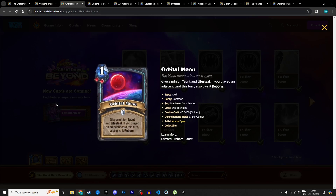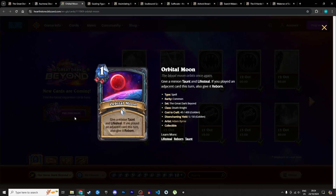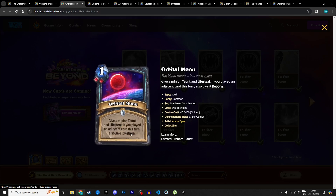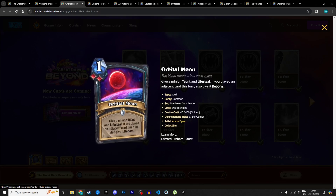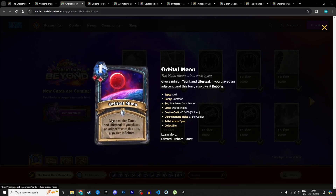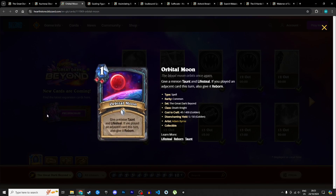Next we have a 1 mana spell for Death Knight with 2 blood rune requirements: Orbital Moon. Give a minion taunt, lifesteal, and if you played an adjacent card this turn, also give it reborn. For 1 mana, giving taunt, lifesteal, and reborn can be super powerful — especially if you cheat out a big minion with rush. You slap taunt, lifesteal, and reborn on it: you stabilize, gain some life, put a threat on the board, and it's sticky. The double blood rune requirement holds it back since you can't run it in rainbow. I'll give it 3 in Standard and 2 in Wild.